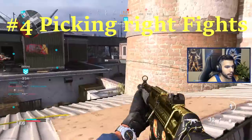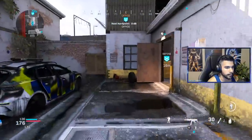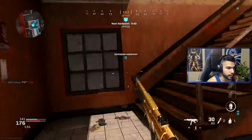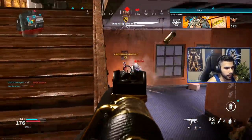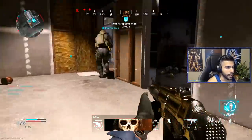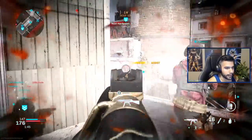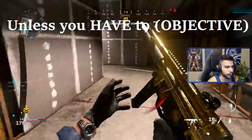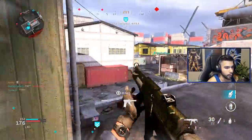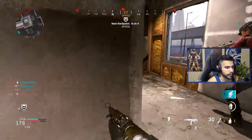Tip number four is taking the right challenges. It depends on your gun — if I have a submachine gun I can take a closer gunfight; if I have an AR, maybe I don't want to take that fight. In Call of Duty, there are good challenges and bad challenges. You have to take gunfights where you know you have a better percentage, a better chance of winning. The more you play, the more you understand what favorable gunfights look like for you.